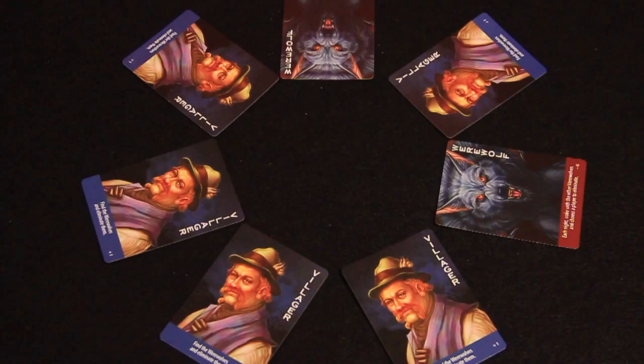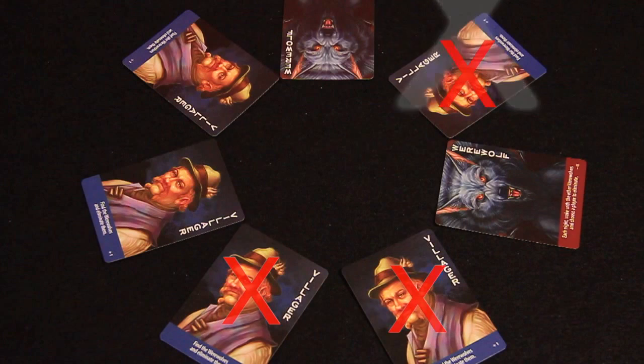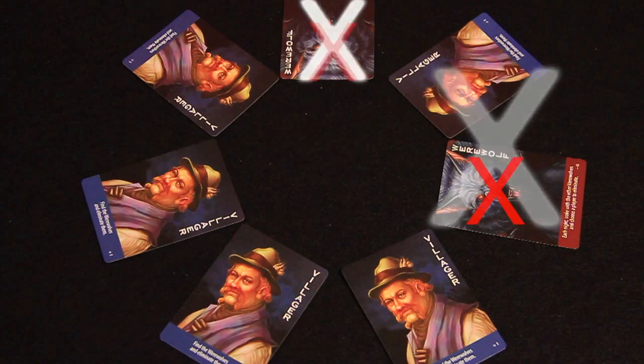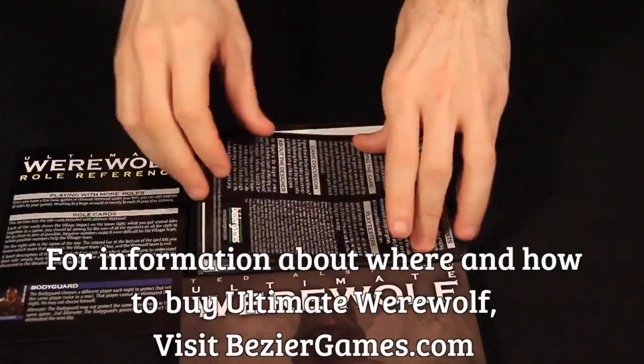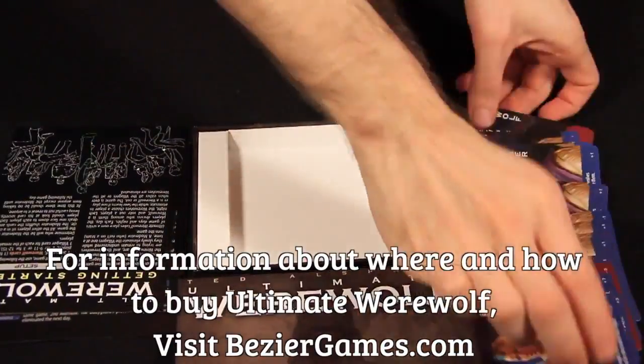The game continues this way until one team wins. The werewolves win when they outnumber or equal the remaining villagers. The villagers win by eliminating all of the werewolves. This has been a Clever Move Quick Play. For more board game information, news, and fun, visit CleverMoveGames.com.